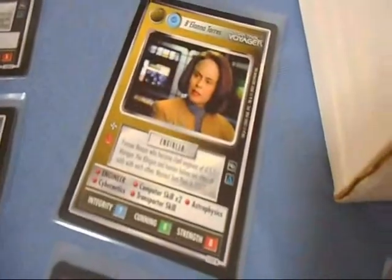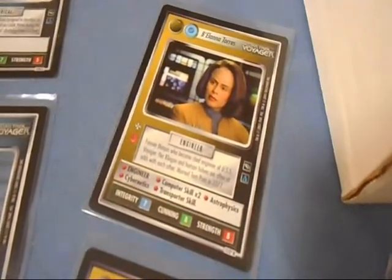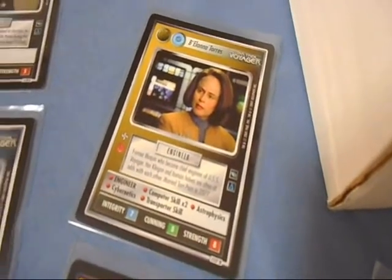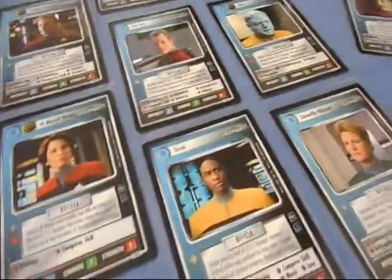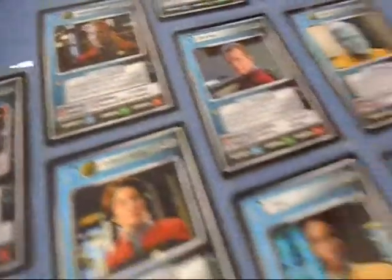You also have the non-aligned versions of some of the bridge crew and other Voyager crew. In this case I have B'Elanna Torres — double engineer, double computer skill, astrophysics, cybernetics, transporter skill. That comes in handy and it complements your normal Federation cards as well as some of the ones that are dual affiliation.